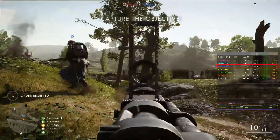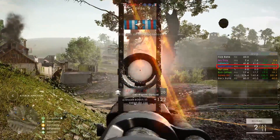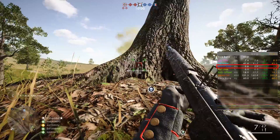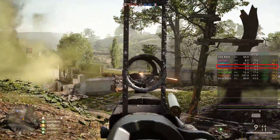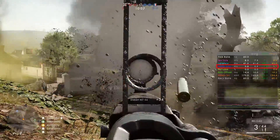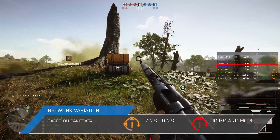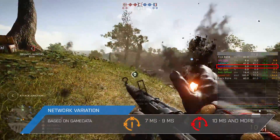Next up is network variation, which tells us how stable your internet connection is. When your ping or latency is going up and down a lot, this has a very bad impact on your online experience, as the game constantly has to adapt to your changing latency. When your latency goes up and down by more than 7ms, you will get the yellow icon. And when it changes by more than 10ms, the icon and the text will turn red.